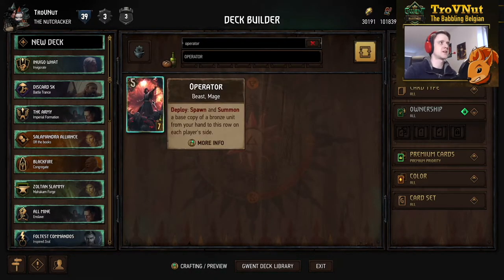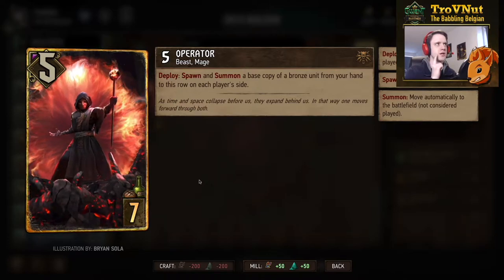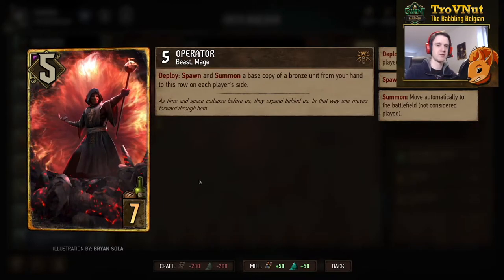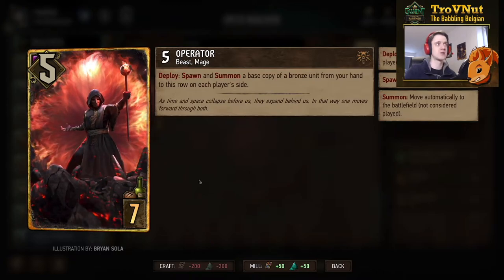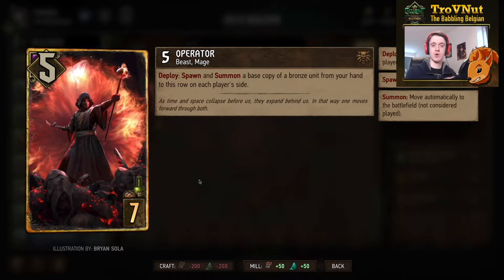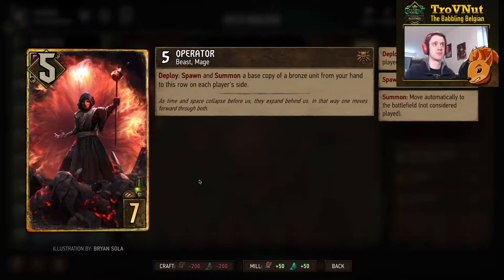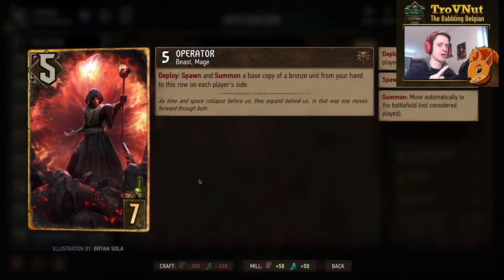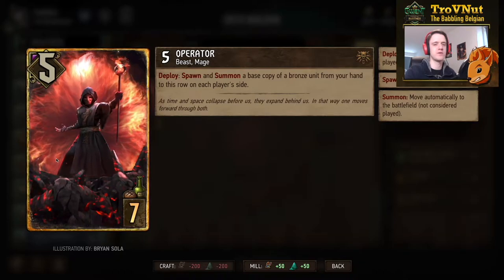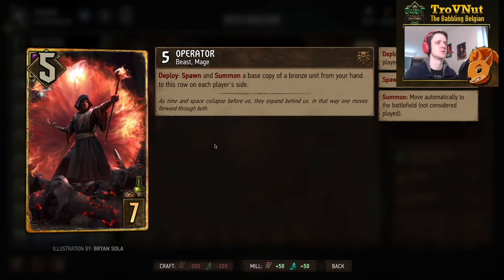There's one card that got a nice provision buff: the Operator got a provision buff from eight to seven. Now we have a neutral card that can spawn a copy of a bronze unit for basically around the same cost as Karantir — though with Karantir you make a one-power copy and your opponent gets nothing. With Operator, you summon a base copy of a bronze unit from your hand to this row and to your opponent's side as well, so your opponent does get something out of this. Still, this is going to be very, very cool to include in a lot of decks.